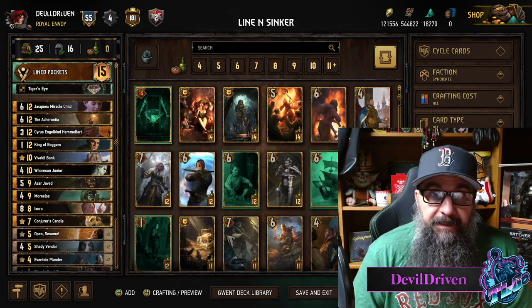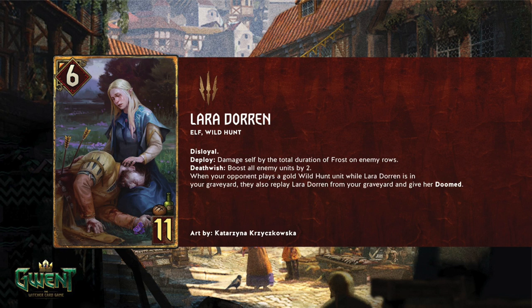Let's check out this Monster card real quick - Loradarna. She's an Elf Wild Hunt, six strength, eleven provisions. Disloyal. Deploy: damage self by the total duration of Frost on enemy rows. Death Wish: boost all enemy units by two. When your opponent plays a gold Wild Hunt unit while Loradarna is in the graveyard, they also play Loradarna from your graveyard and give her Doom.